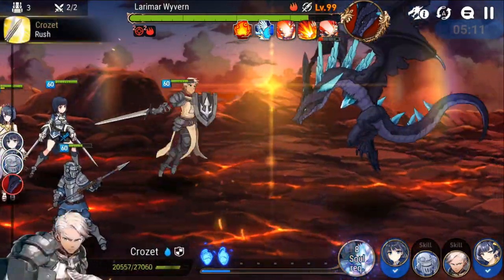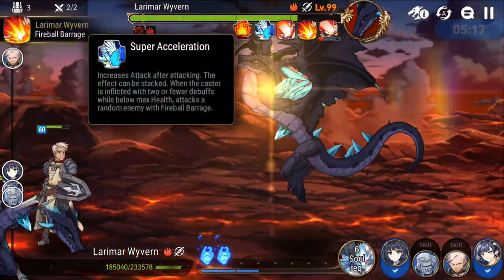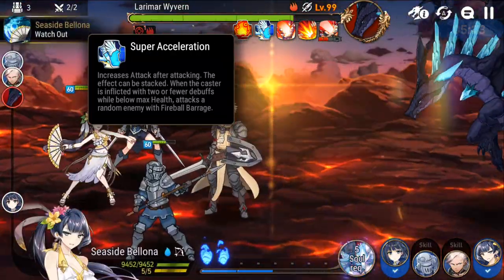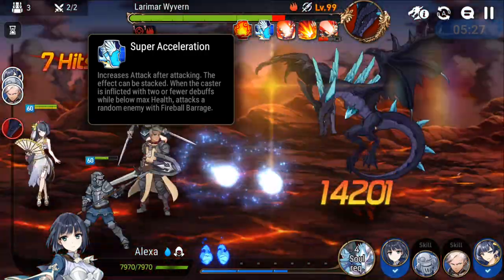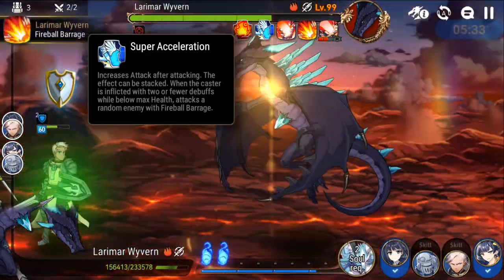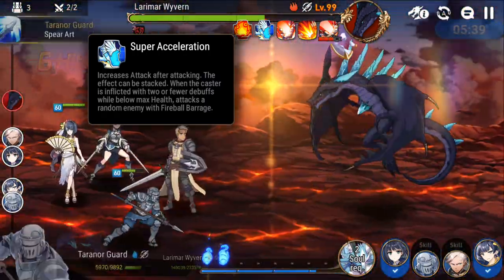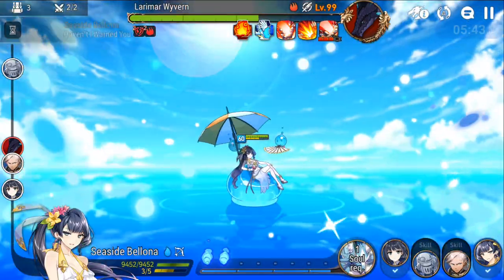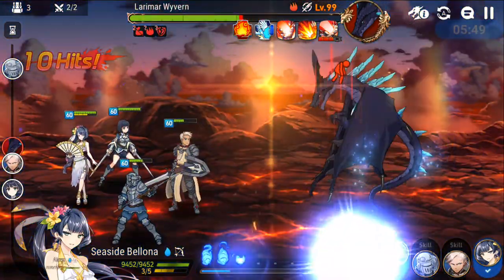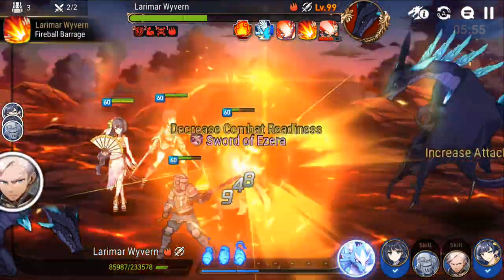Super Acceleration says the damage increase and random attack stack when the caster is inflicted with 2 or fewer debuffs. So it looks like you only need 2 debuffs for the boss to attack the frontliner. It's either a wording issue or a bug — hopefully it's a wording issue, otherwise the boss will get harder. But this team can definitely handle it just fine.